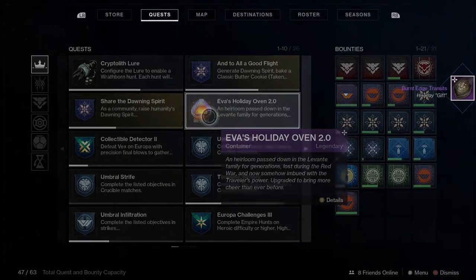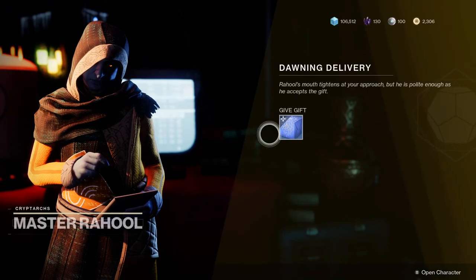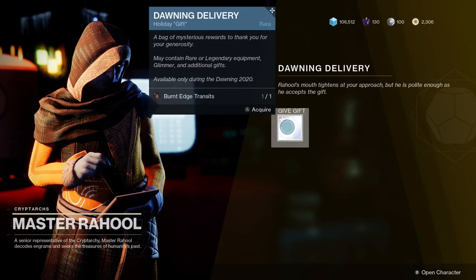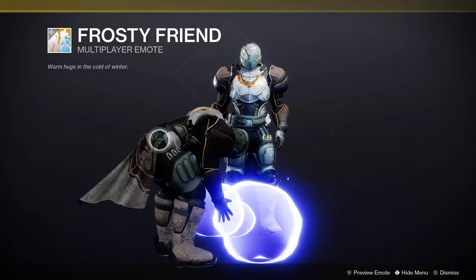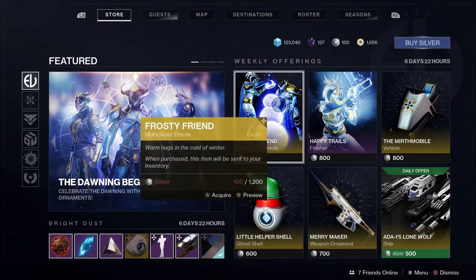There's some new loot to chase with the legendary fusion rifle Glacioclasm, plus an exotic ship decked out in Dawning colors. The ship is also customizable with five selectable engine effects, a unique transmat effect, and an animated shader. There's plenty on offer in the Eververse store too, with seasonal Ghost shells and other cosmetics.